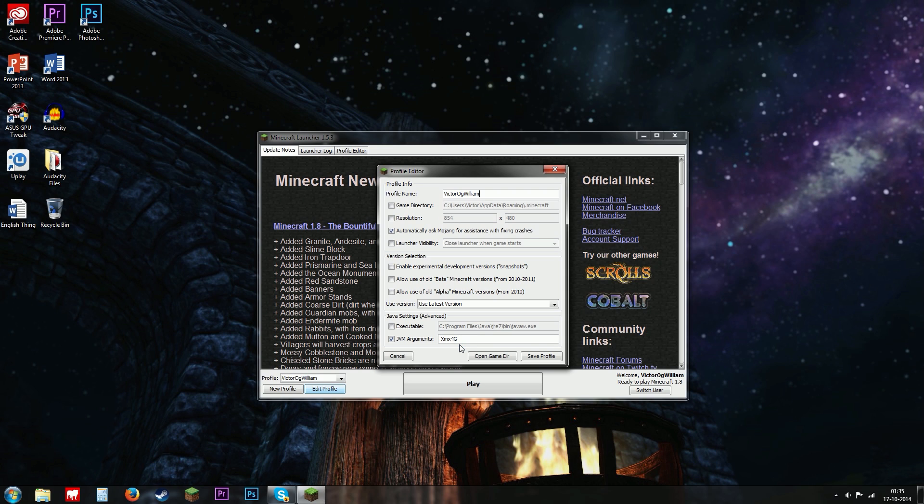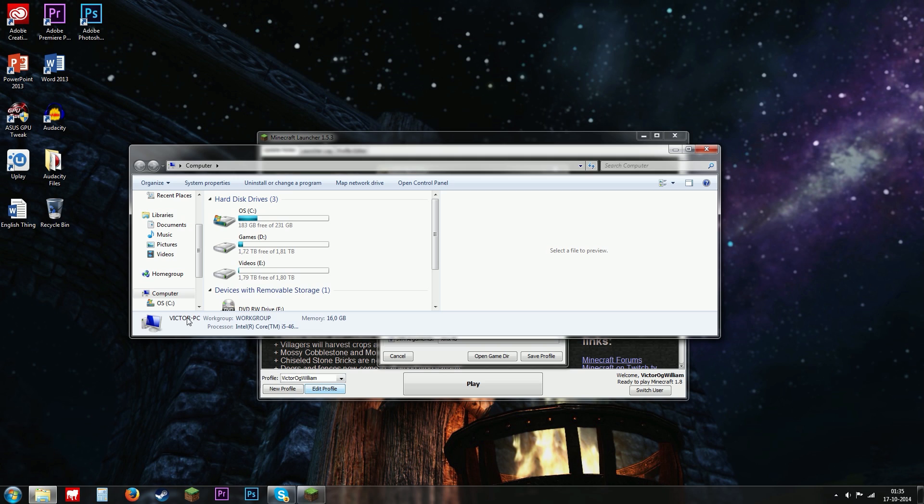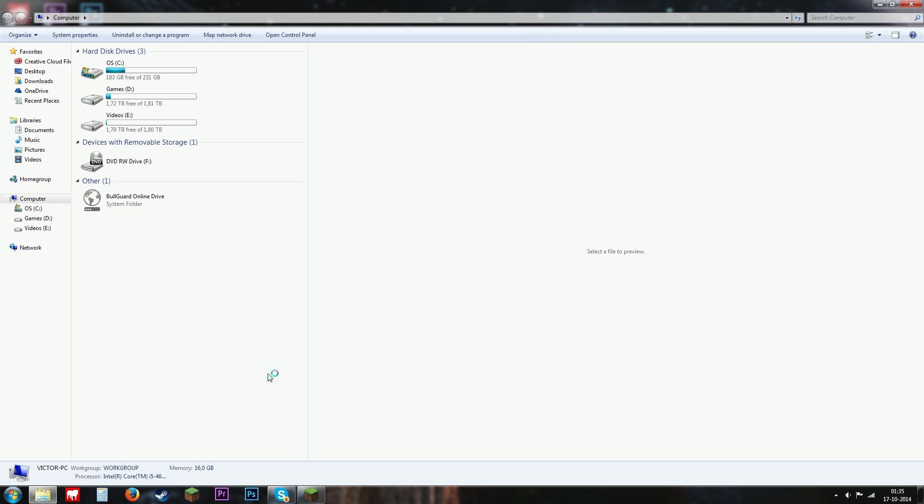The 4G stands for 4 gigabytes. I have 16 gigabytes so I'm using a quarter of my RAM. If you don't know how much RAM you have, go to your computer info — as you can see here at the memory section there is 16 gigabytes listed, and this depends on what computer you're using.